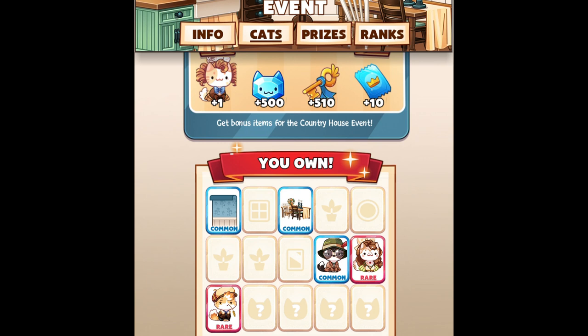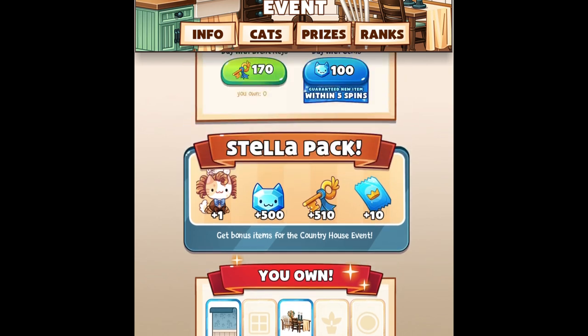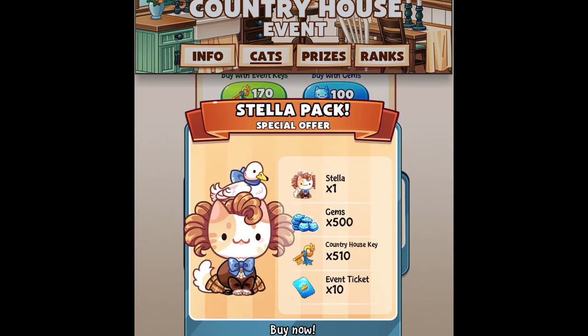So those are the three cats that I managed to get. As you can see, I'm still missing most of the decos and four cats. Let's look now at the package that you can purchase — this is the Stella pack, so let's look at the animation.